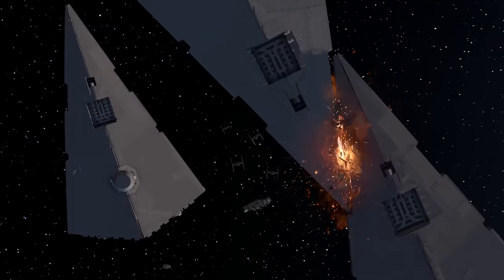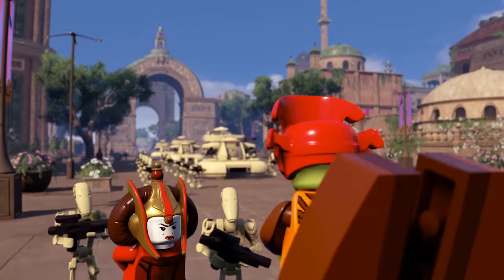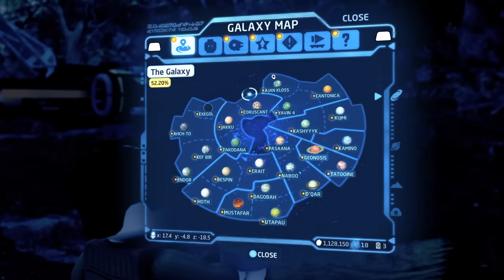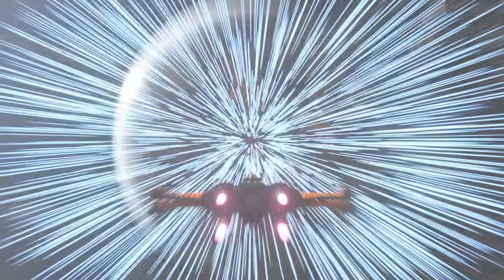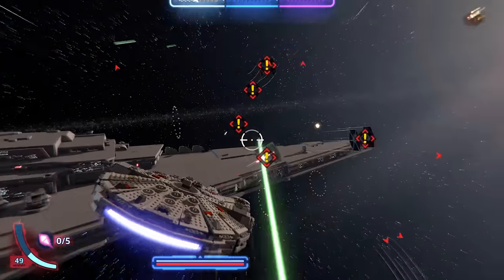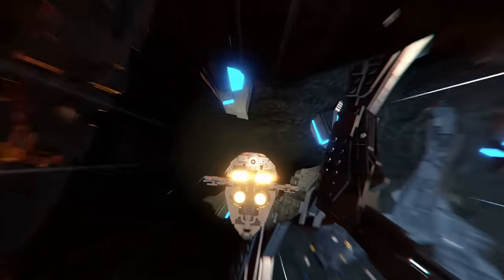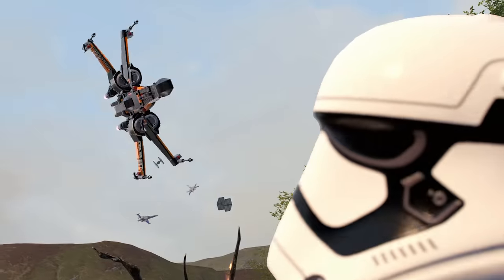Players can also take their adventures to new heights by progressively unlocking planets as you journey your way through the saga. Just open the holoprojector to access the galaxy map and chart your course. Space travel comes with its own set of exciting encounters. Be prepared to engage in exhilarating dogfights against enemy ships, or take on incredible missions as you pilot legendary vehicles. And when you're ready, make your descent to the next adventure.